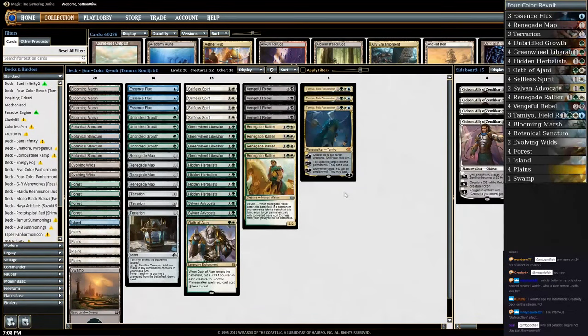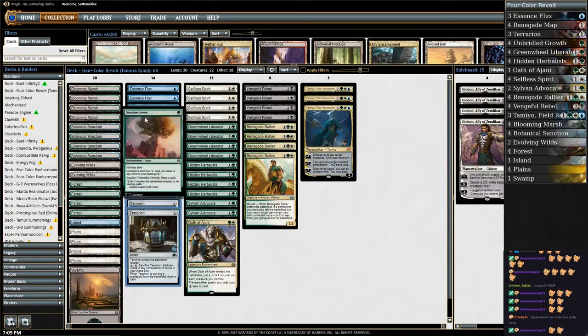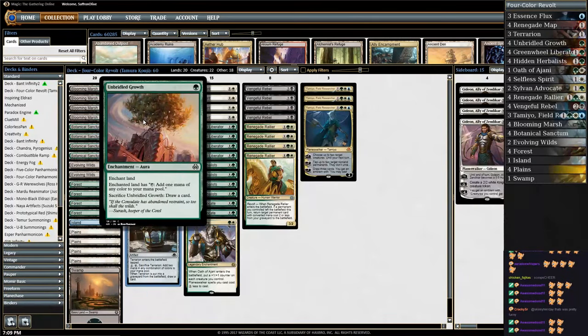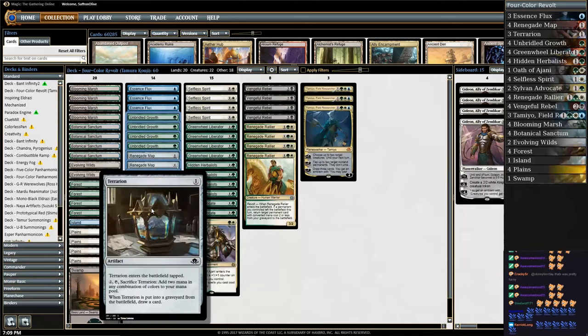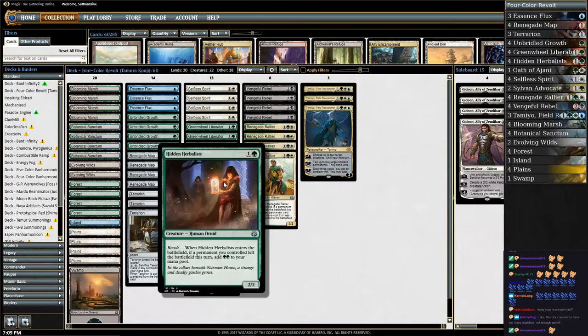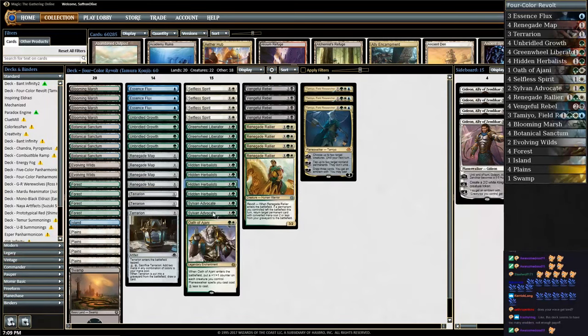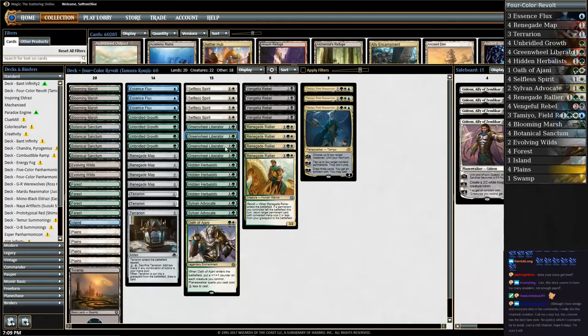Tonight we are trying this crazy four-color revolt deck. It's got all the revolt cards and the basic idea — whether it works or not I'm not sure — is we have a ton of revolt enablers at one mana. Unbridled Growth, played on a land, sac it, draw a card on turn two to trigger revolt. Renegade Map played on turn one, sac it to get a land on turn two and trigger revolt. Terrarion works the same way. So we're all in on triggering revolt on turn two, then playing multiple Hidden Herbalists followed up by a Greenwheel Liberator as a 4/3 and going on the beatdown plan.